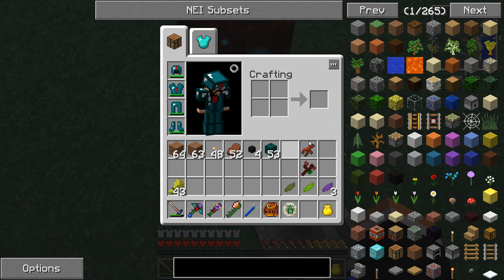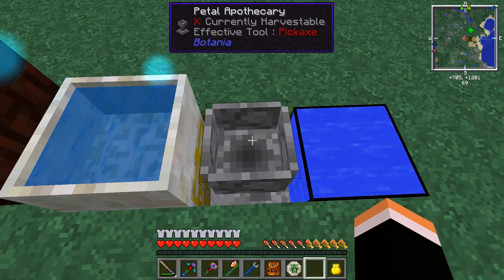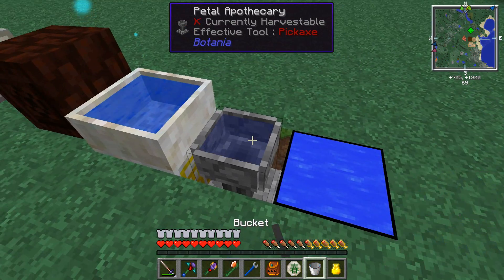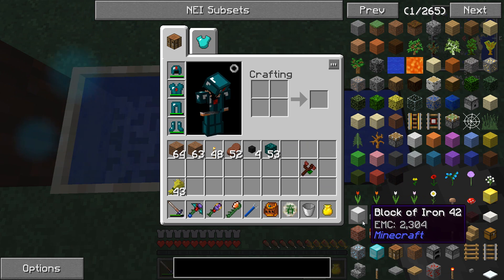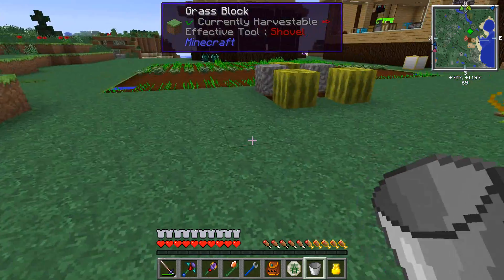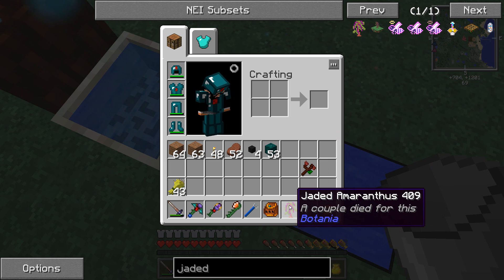We're going to need to go to the mana pool and drop two purple petals to make the mana petal, as opposed to the regular petal. And now we can drop it into our petal apothecary. We'll need a bucket and drop in some water from there into here. Drop in the two mana petals, a regular purple, lime green, and regular green. Drop in the redstone root and we need some seed. The last thing we need is the rune of the spring, and then we can drop our seeds in, and there we are — jaded amaranthus.